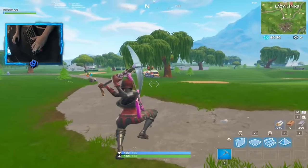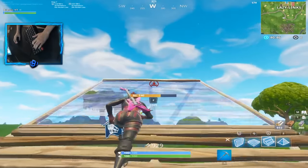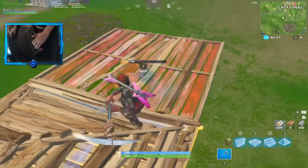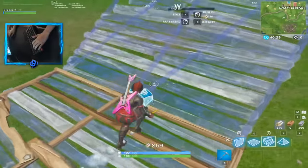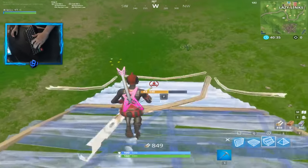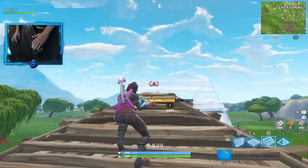I'm going to show you guys another move right here. So pretty much when you're going up right here, say if you're going up — you want to place a pyramid and ramp, right? This kid over here is kind of coming out, building you right here. Once you place the floor and the pyramid right here, he's stuck — he can't place anything, a floor, nothing.